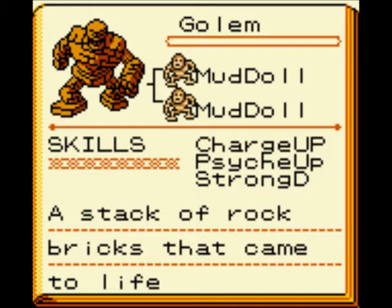Charge Up takes 0 MP and Psych Up takes 3 MP, so you gotta be thinking ahead. Also, sometimes if you Charge Up, the Charge Up doesn't work if he doesn't attack next turn. Strong Defense is literally a strong defense — like defense, except it does even more, like 75% instead of 50%. It increases his resistance to all kinds of things like magic. The Golem is an effective tank and a reliable partner early on in the game.